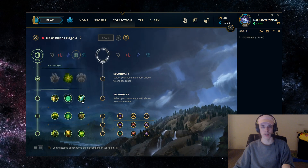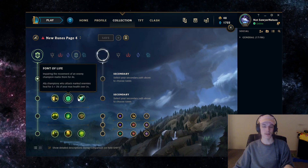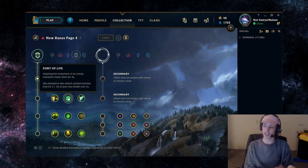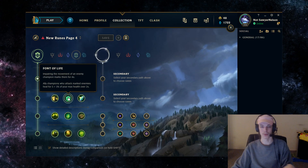The second row can be kind of confusing for most people as you want to take Font of Life but you also want to take Shield Bash. There's a pretty easy way to discern when to run Font of Life versus Shield Bash.